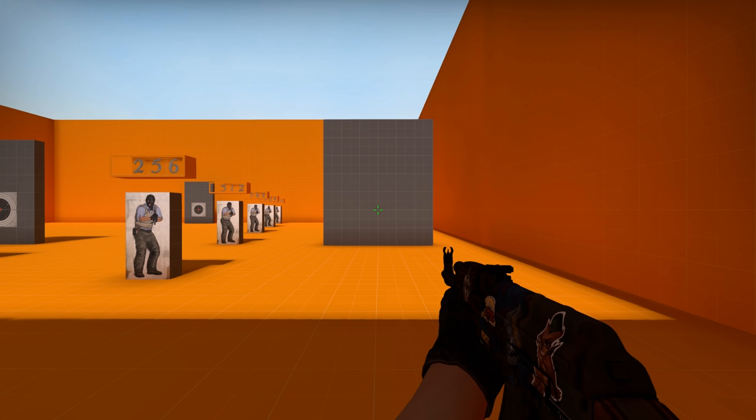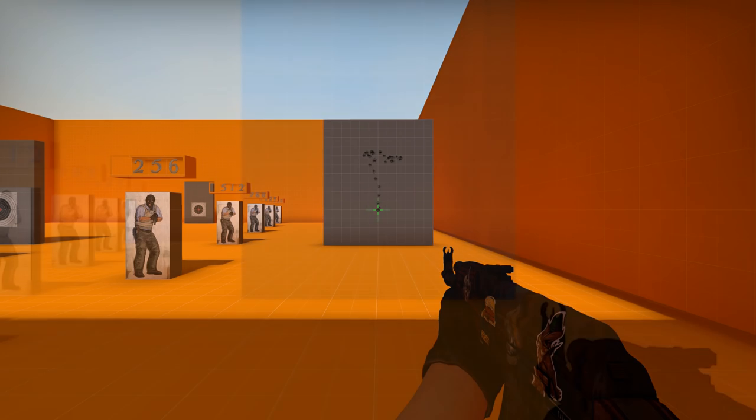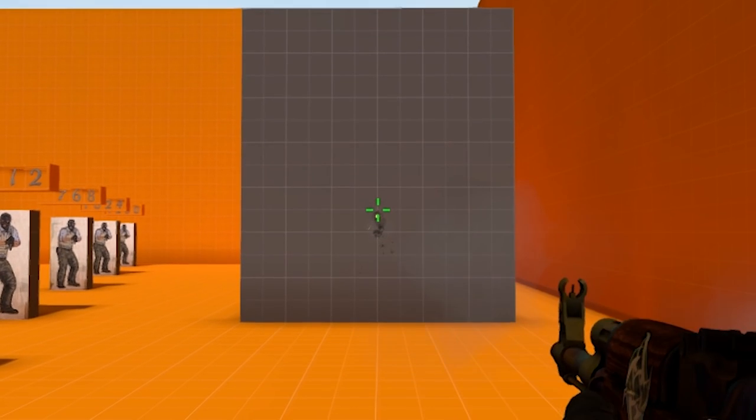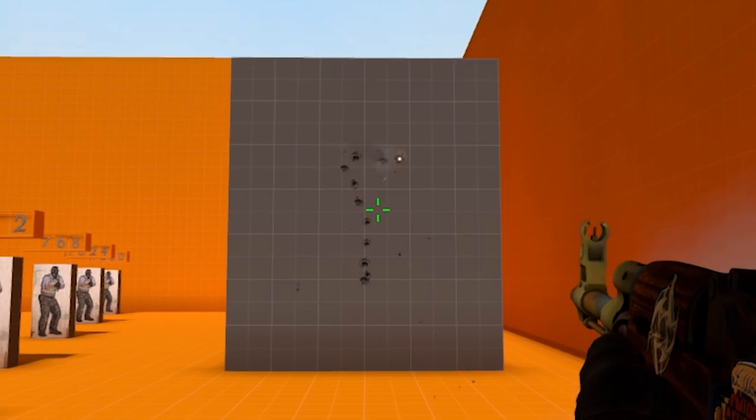When you shoot, it causes your screen to move. Normally it will pop up and to the side a little. The crosshair is always in the center of the screen. But notice how the shots don't go where the crosshair is aiming.